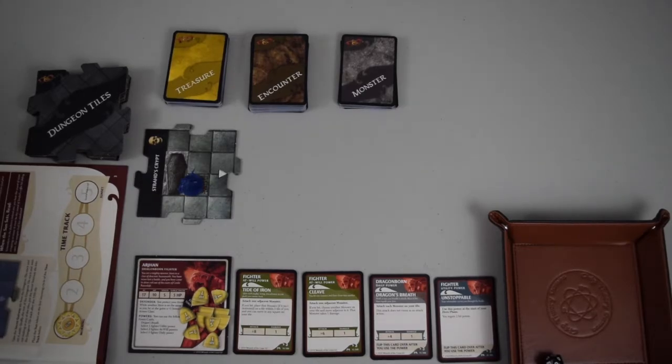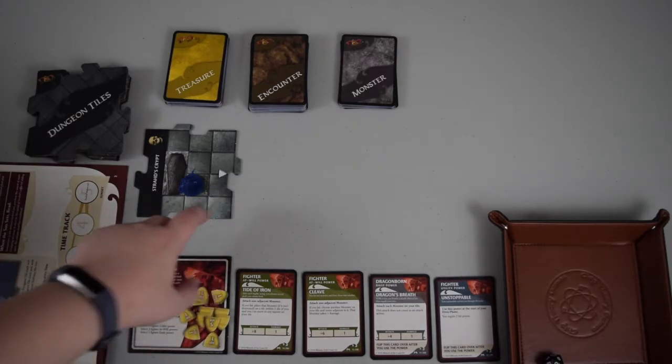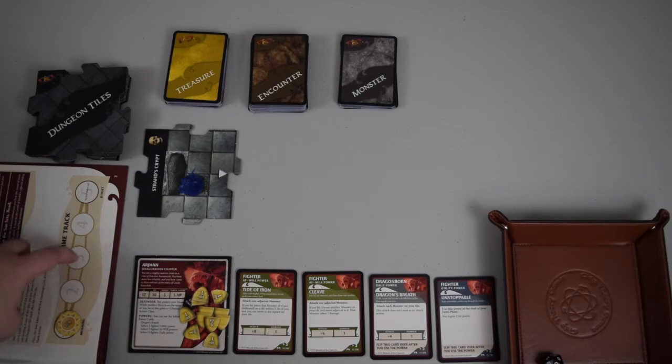The premise of this scenario is that I have woken up in Strahd's crypt. He's this creepy vampire who kidnapped me last night, and my goal is to get out before the sun sets, he wakes up, and eats me. So I have a sun timer — every time I explore and draw a tile with a white arrow on it, the sun sets a little more. When we hit 5, Strahd wakes up and starts chasing me.